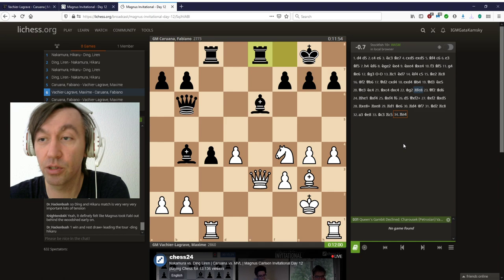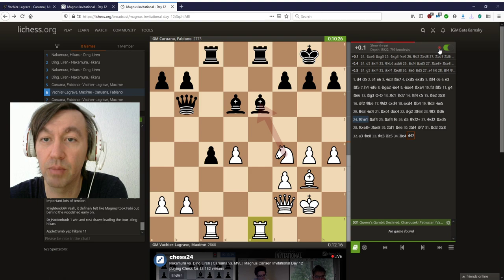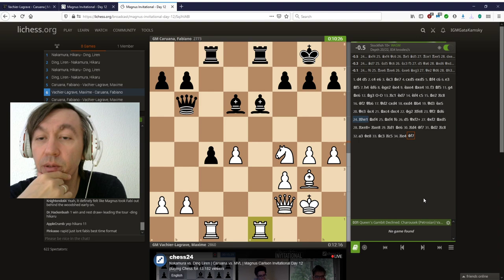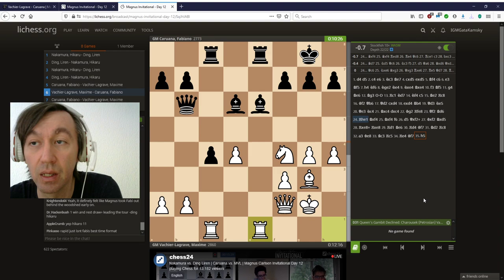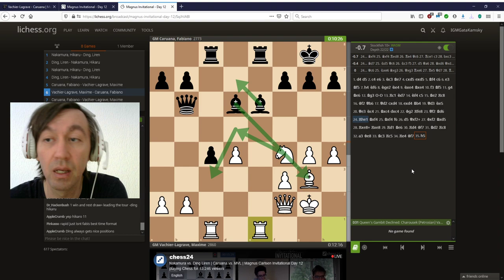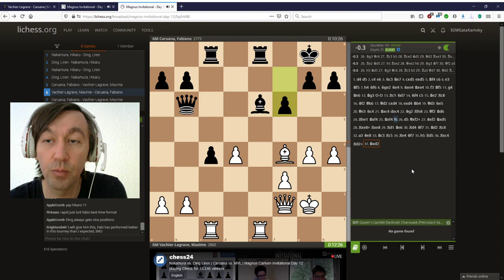Let's see — queen f2, bishop d6... actually bishop f4 is the computer's first line. Interesting — Fabi wants to go into opposite-colored bishops because white's king is way open, and the bishop on d5 will be extremely strong. Of course, if white manages to exchange all the heavy pieces it's a draw. I actually expected bishop d7 to keep the pair of bishops, but maybe he was afraid of knight d5, knight c3, possible exchange of the dark-squared bishops.